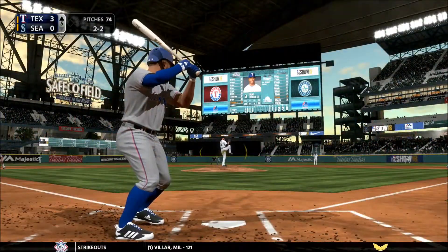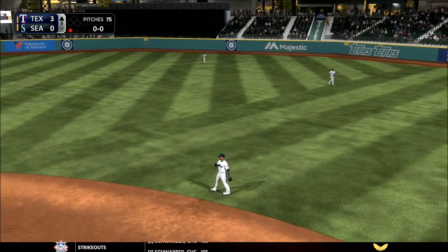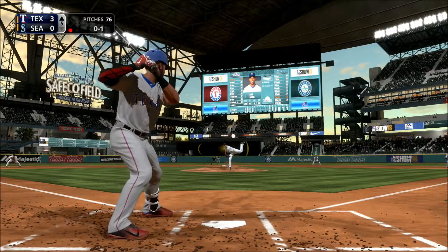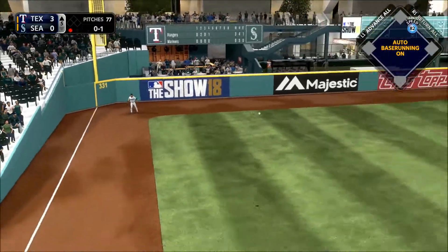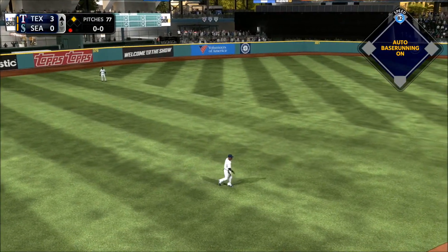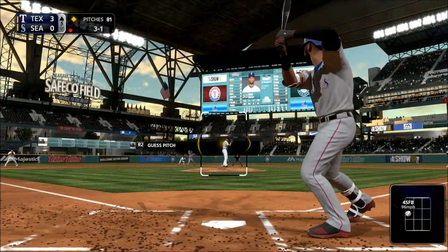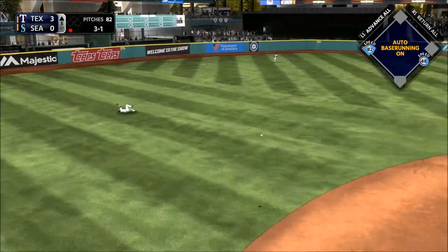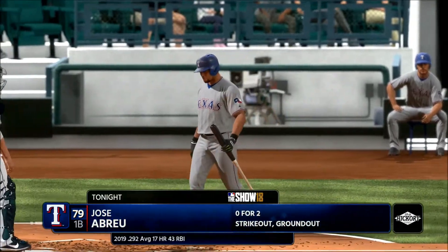Coming to the plate — liner towards second but there is the second baseman Cano for the first out. There's been a change in philosophy here — back in the late 90s, early 2000s guys wanted to attack east-west, get you leaning left or right. Now you're seeing guys attack more north-south, just with launch angles and exit velocities. Slap hard the opposite way and that's in there — base hit. The throw comes in to third, so they're at the corners with only one out.